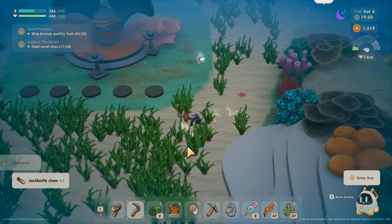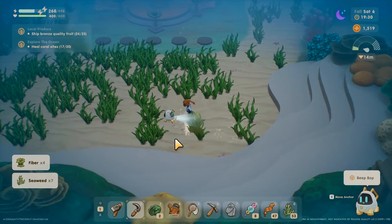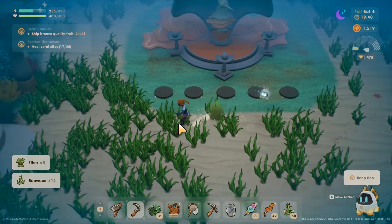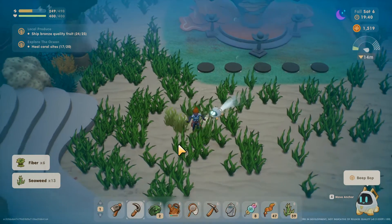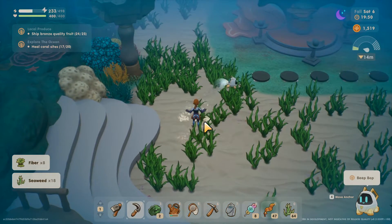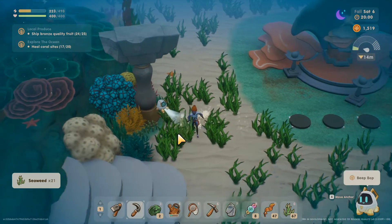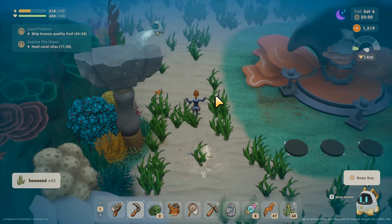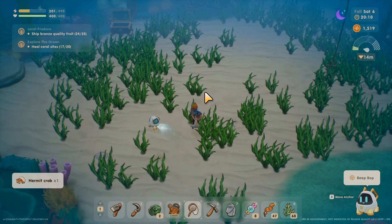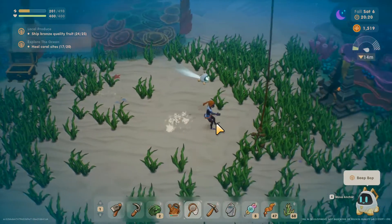That shouldn't be the case though. Well, I think we'll have to go up. I might as well use the stamina for the day down here. We're at least getting seaweed, which I assume is good for something. I know we can make these scuba snacks. We got a hermit crab, but I'm pretty sure I've done those before. All right, let's get out of here.